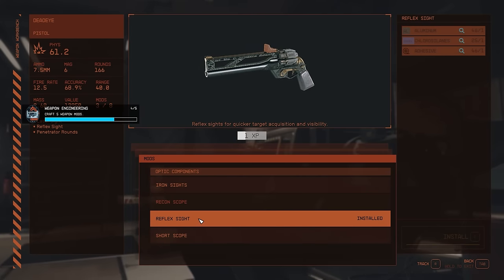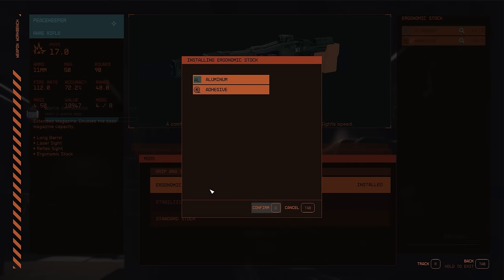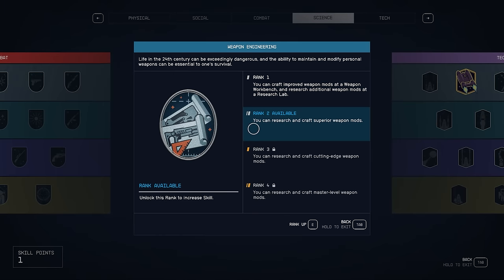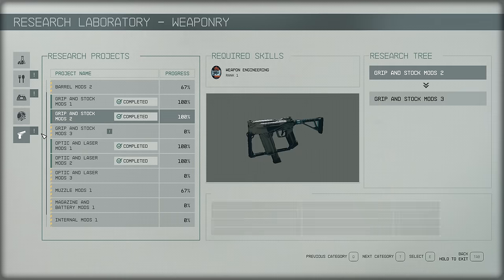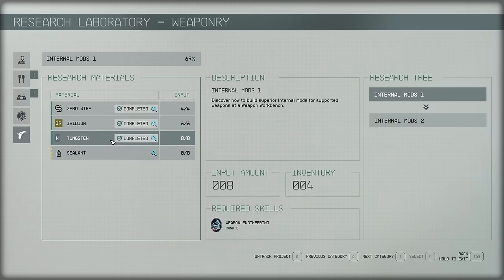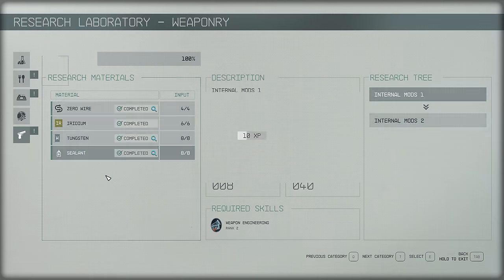You'll want to push Weapons Engineering to rank 4 as fast as possible. This involves pushing higher level research projects, then crafting enough mods to unlock the next rank, which unlocks the next batch of research projects. Complete those, rinse and repeat until rank 4. That's about 40 mods you need to craft, but it should take no time with the number of weapons you'll get anyway.